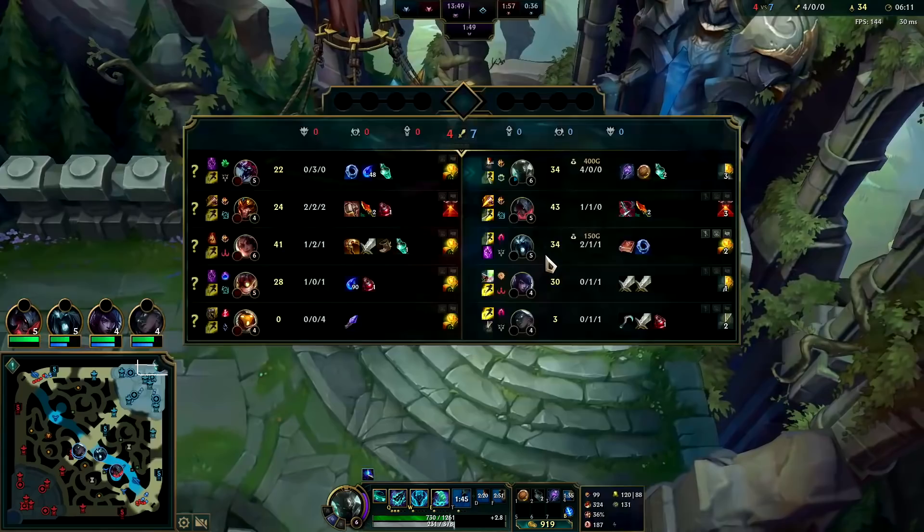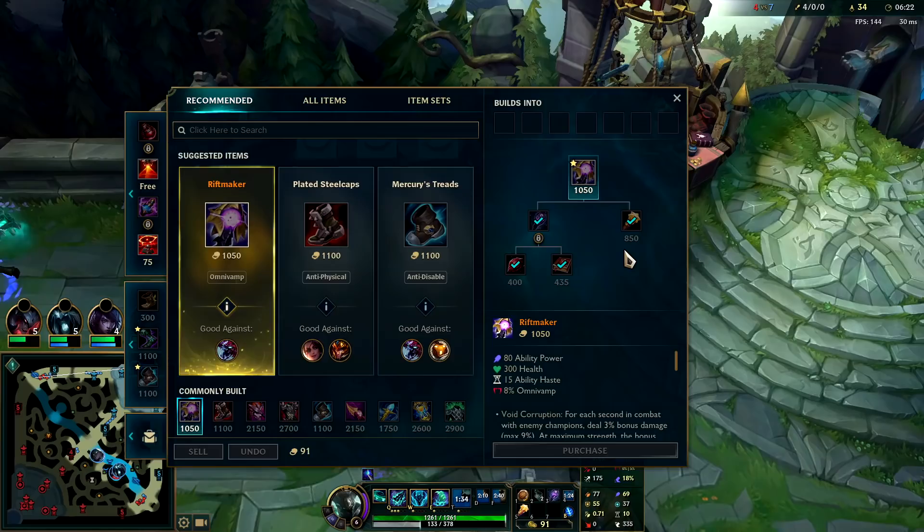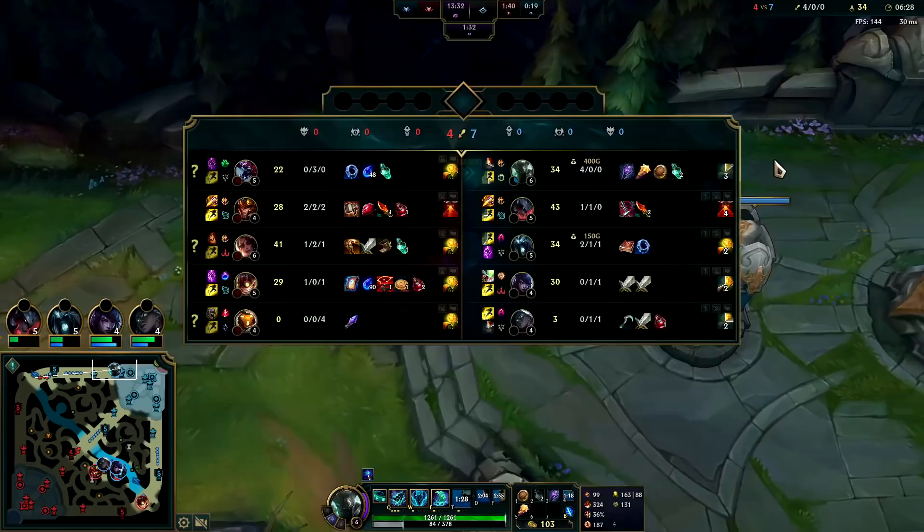First item rush is usually Leeching Leer and then you can get your boots. I'm going to actually delay the boots to get my Blasting Wand because I don't want to leave base with a huge chunk of gold. If I got boots and had like 500 gold left over that's kind of awkward — we might as well get max value and get the Blasting Wand.